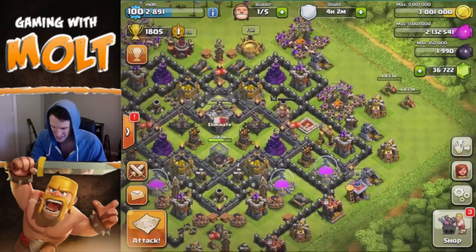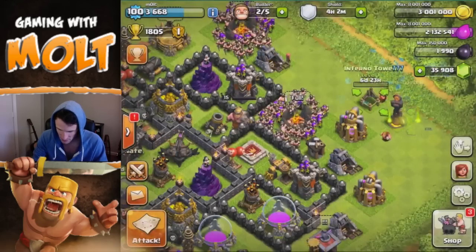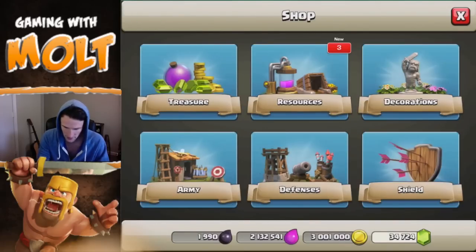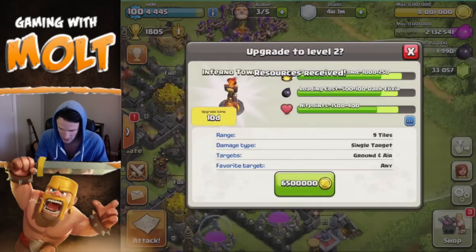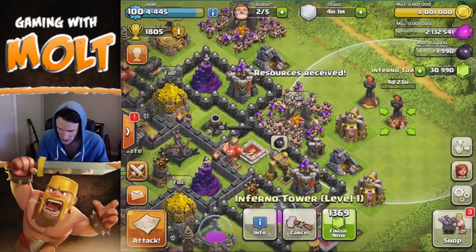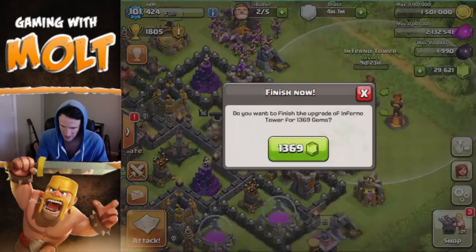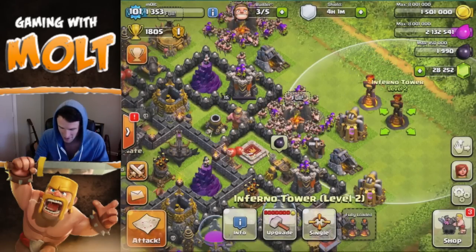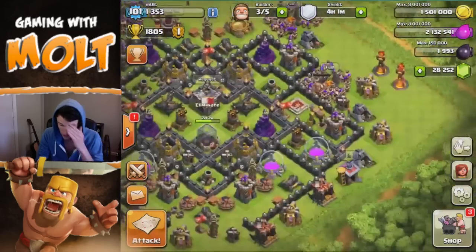We still have 36,000 gems, so let's go ahead and finish up our Inferno Towers and max them out. We'll refill our gold, upgrade both, and there we go — we are now level 101. I don't think we can upgrade them any further, so we are done with our Inferno Towers. I'm going to put one on multi and one on single — I believe that's a good call.